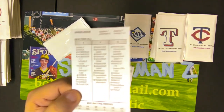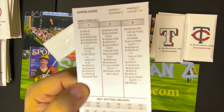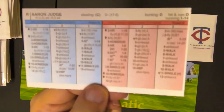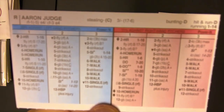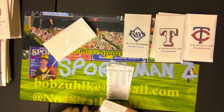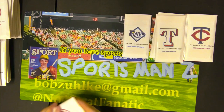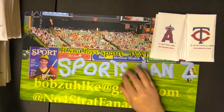The final guy we are going to look at on the Yankees is Aaron Judge. And there he is — that's the front of the card and there's the back of the card. And that's all we are going to look at for the Yankees, even though there are a lot of interesting characters on the Yankees. We are not going to look at any Rays, we are not going to look at any Texas Rangers.